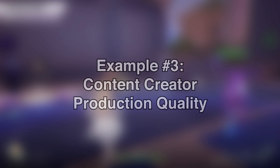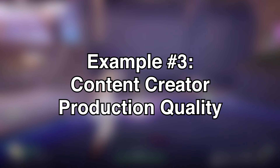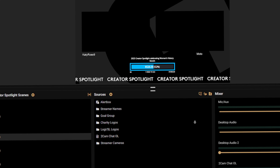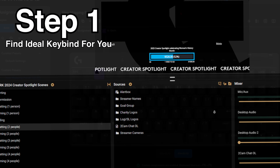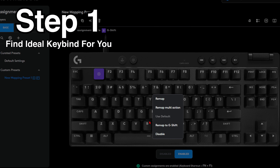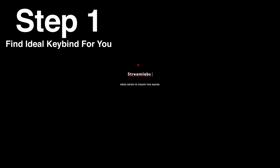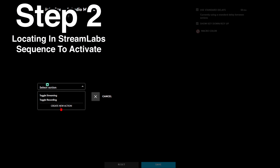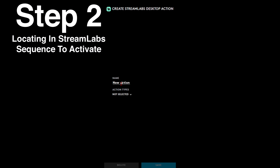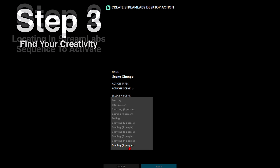For our final example, for content creators and streamers: when you're gaming, having a macro play out an action can be way easier than taking your hand off the keyboard. Let's say we activate a scene shift, then the next sequence activates a sound or anything else. We start by clicking on button B. This way in the heat of the moment your hand never leaves the keyboard — instead of pressing two buttons separately, you stay in the action in game with one keystroke. On screen you'll see us navigate to Streamlabs and set up the sequence.